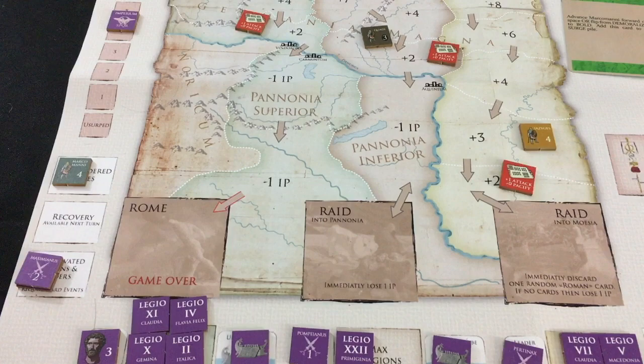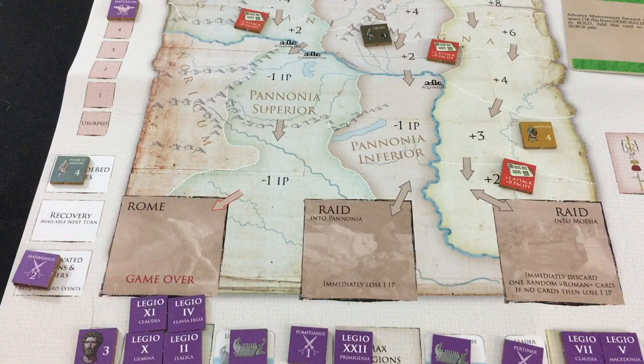Once a tribe surrenders, you roll for them to break their oaths each time you have a surge. You roll a d6 and must exceed their combat strength. If you have at least six strength there — I have nine — they can't possibly betray their oaths. Level two forts add one to that pacify value. So if I can get level two forts there, I can move some soldiers away. I'll keep my fort-building card and Single Combat for the summer.